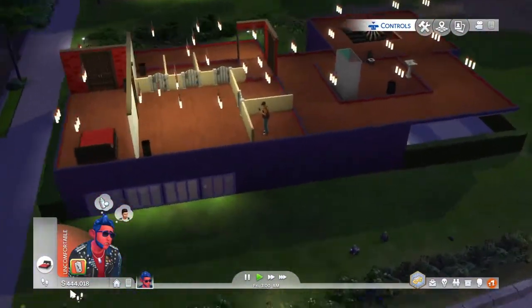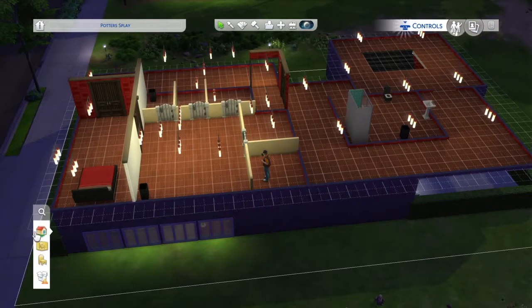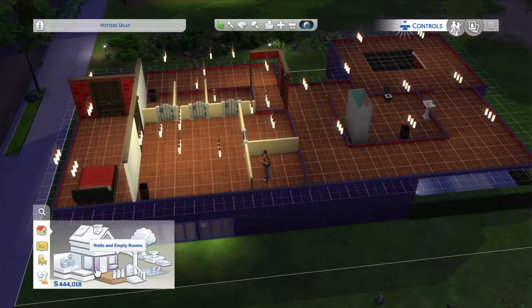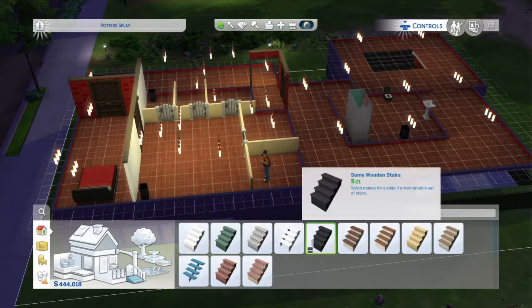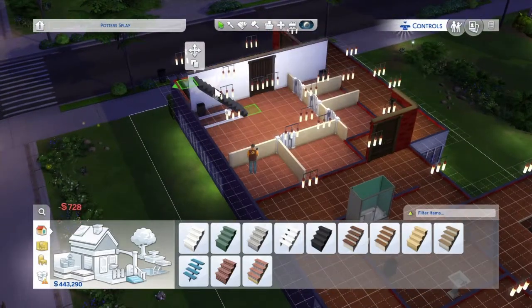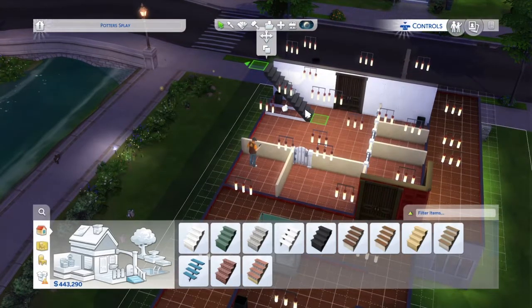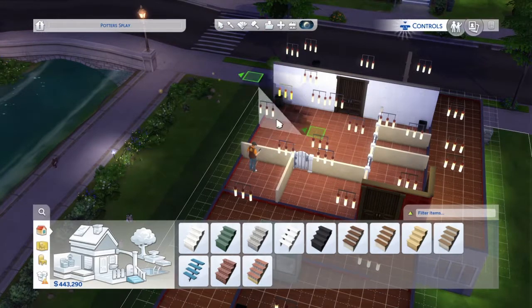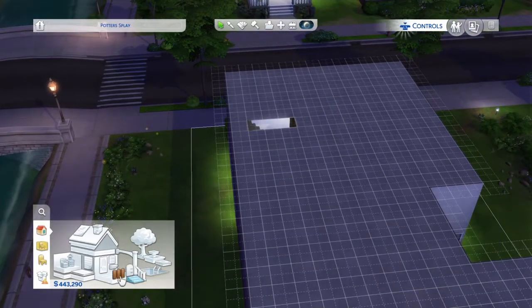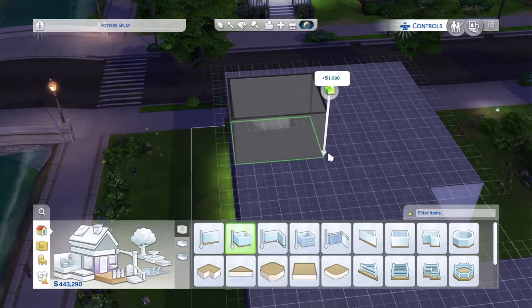After trying and failing twice because of the servers, that went pretty well. Now I'm just going to quickly build this again - the third floor. Sometimes, you know, the EA servers - it gets ridiculous, and I mean fucking ridiculous. Sometimes the controls in this can really piss you off. The controls just aren't smooth. It's a good game but the controls are just not smooth at all.